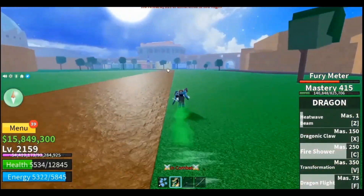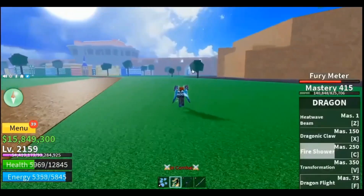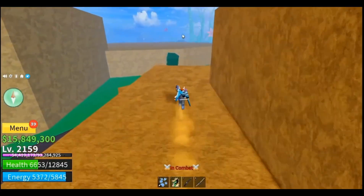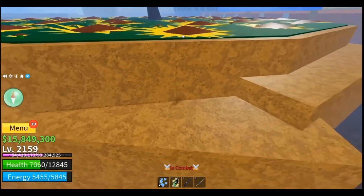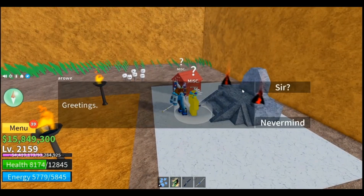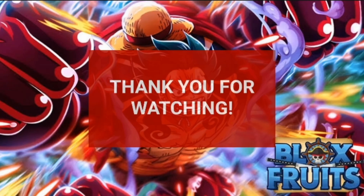To obtain the ghoul race, the player needs at least 100 ectoplasm, which is dropped randomly by NPCs at the cursed ship — basically the haunted shipwreck — and by the cursed captain.